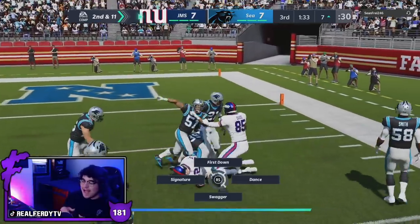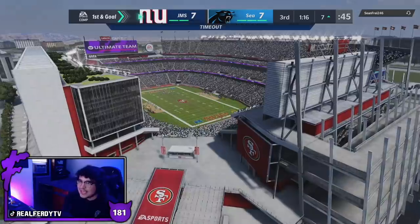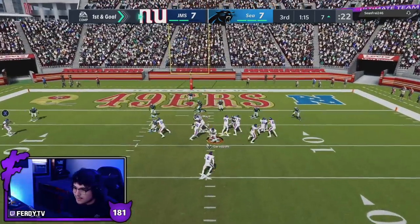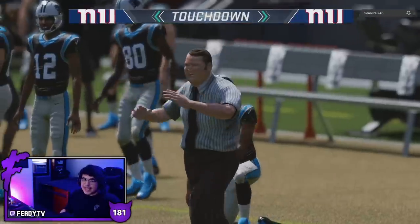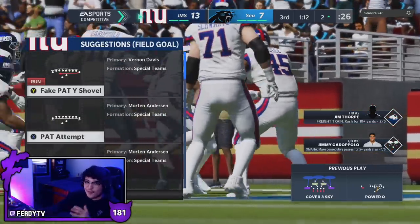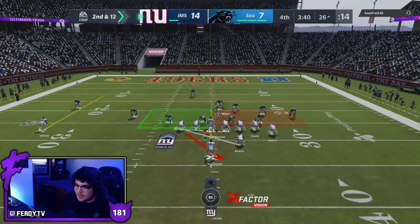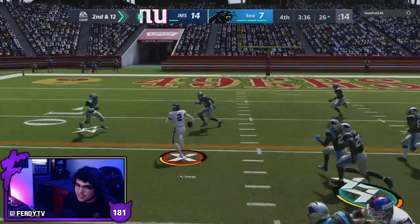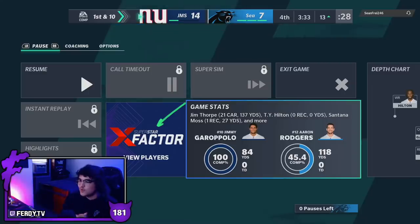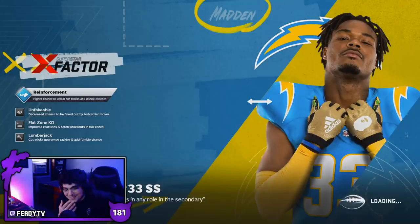Having a power back that can stop and go and make dudes miss in the open field is just nasty. The power counter run is incredibly hard to stop. Thorpe gets outside and everyone falls over — another touchdown. He can cut the ball off field and even if a safety gets to him, I'm either stiff arming, trucking, or getting a fall-forward animation. Thorpe finished with 21 carries for 137 yards and did throw a pick, which is unacceptable for such a great card.